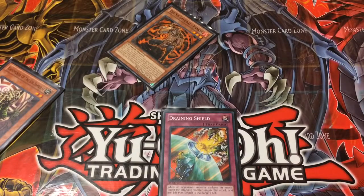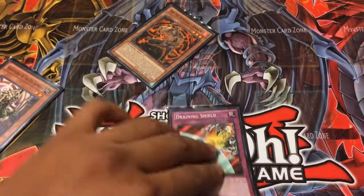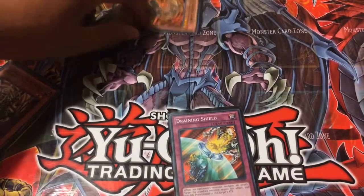It doesn't say 'original,' so let's say he's equipped with Mage Power, which gains 200 for each spell and trap. You gain that much plus the Mage Power attack boost they have. So it just says how much attack they currently have, not their original attack.